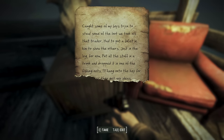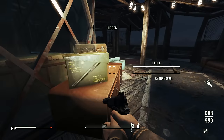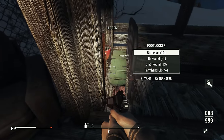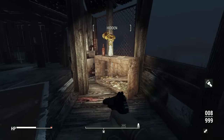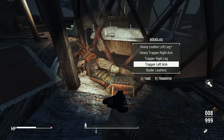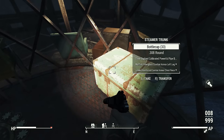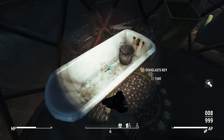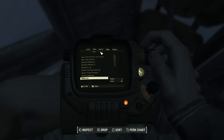Douglas's note: caught some of my boys trying to steal some of the loot, had to put a bullet in him to show the others — just the leg for now. He put all the stuff in a trunk and dropped it in one of the fishing nets. Noted. I think someone else is still below because my stealth meter is kind of flickering back and forth. I also appear to be full up on loot. I'll just have to drop some of the junk. Douglas's key.